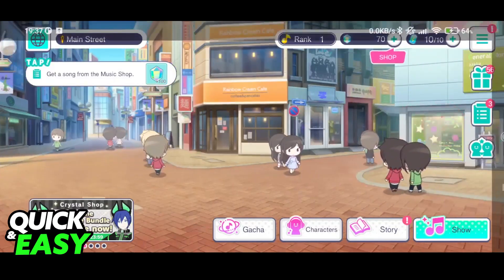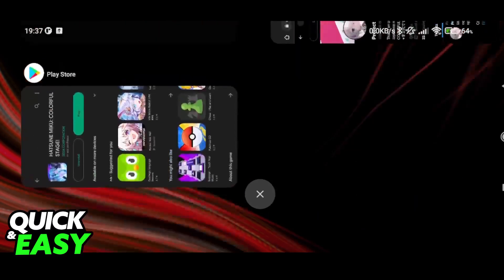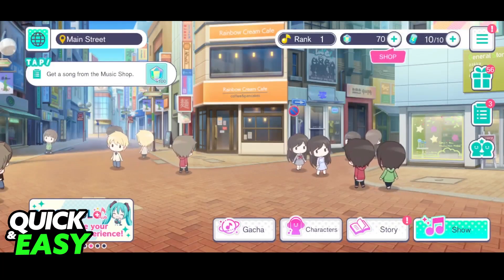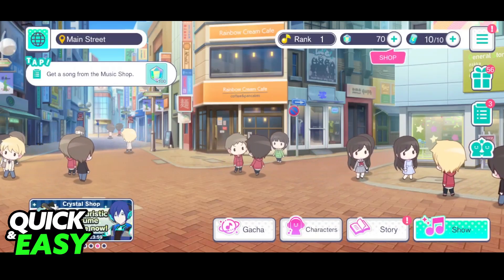The second most basic thing that you can do is to close down any applications that you aren't using while playing Project Sekai. Make sure you close out any games that are running in the background. This makes it so your phone can allocate more resources towards Project Sekai and gameplay will be smoother.